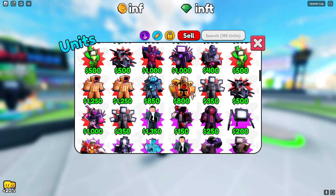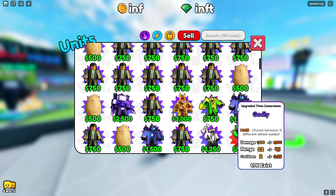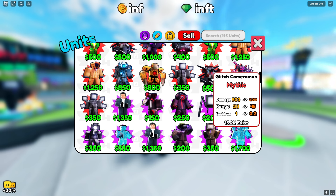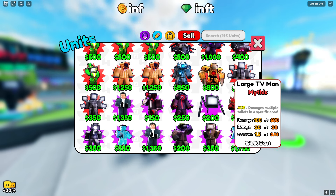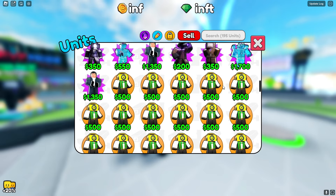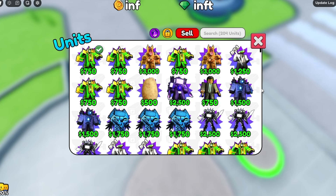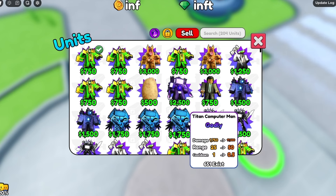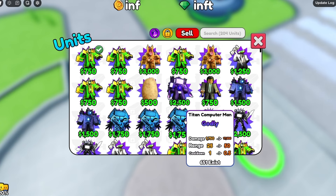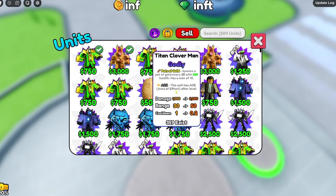I'm gonna equip the Titan Rocket Man Mythic — that thing looks super cool. I'll finish off my squad with Glitch Cameraman Mythic and Titan Reaper Man Mythic — that one's actually really OP. My whole squad is lined up! Now, I can't choose any units that are blue. Well, I know for a fact you're not putting on that Titan Computer Man — he is so blue, and he's so OP.